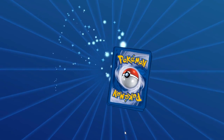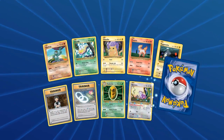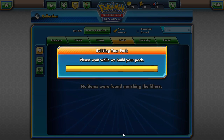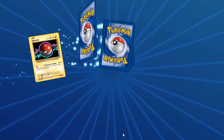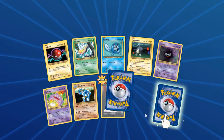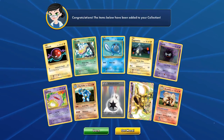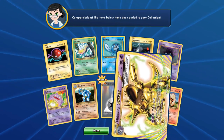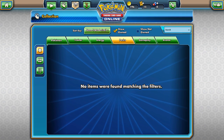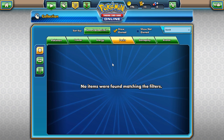Two more packs left — can I get some more amazing pulls? Dewgong. Hopefully this pack is amazing because it's the last pack — fingers crossed. Nidoking Break and Arcanine — at least we got that Break card. I think that's all. We just went through 63 packs!